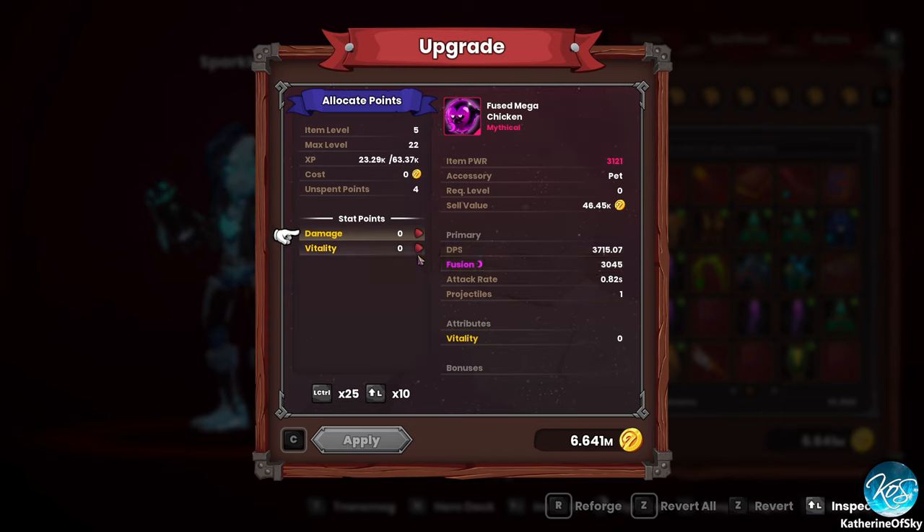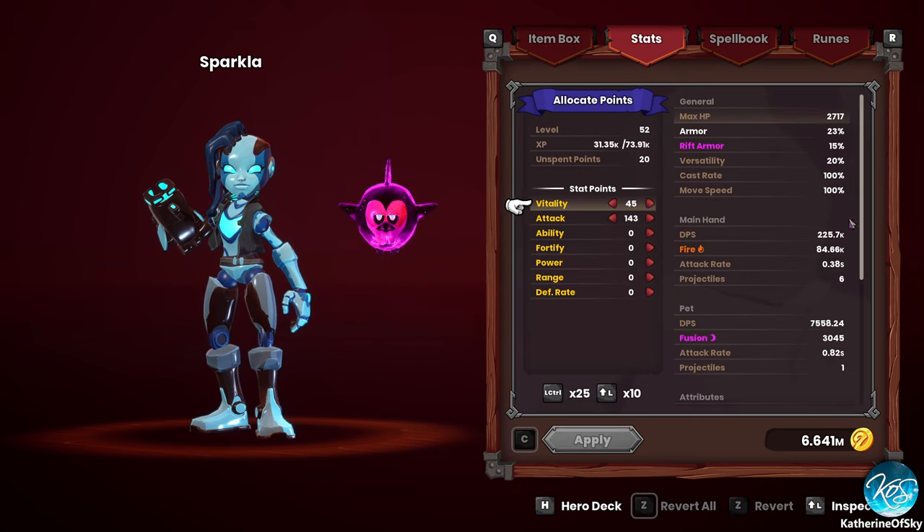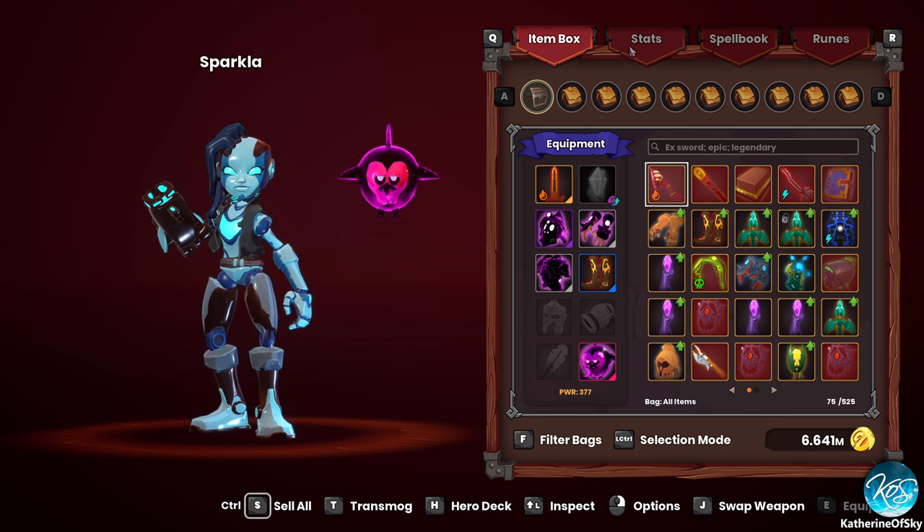I looked at upgrading this. We have six million — this is our life savings. If I upgrade it all the way so far, it will cost us 4.7 million. I don't understand the thing about the Mega Chicken, because right now it's 7,500 DPS plus 3,000 Fusion, but somehow we're doing 15,000 damage every time we hit something. Maybe the attack is boosted by our stats. I don't know what's going on with that.